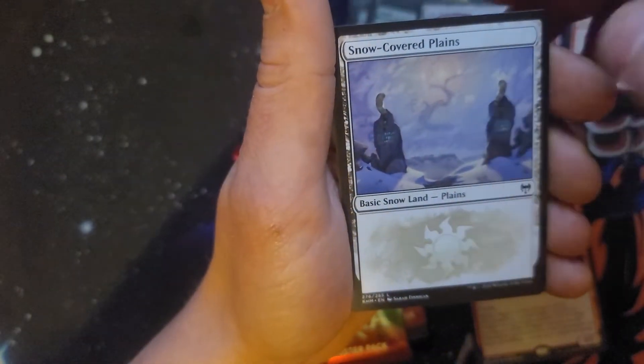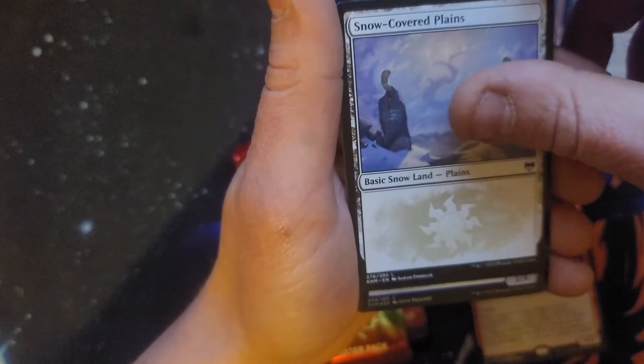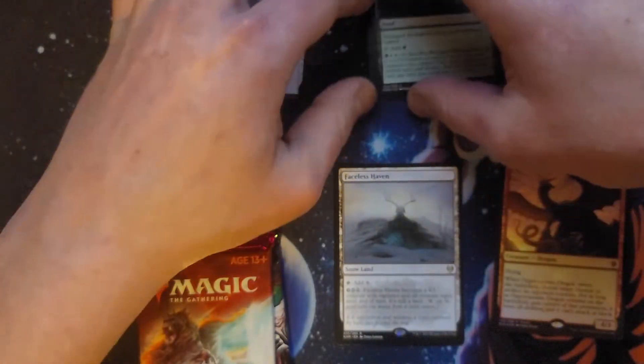Land cycle, snow-covered plains — not on the list of dollar-or-more lands. Foil common Mistwalker, creature token. Not bad on the rare.